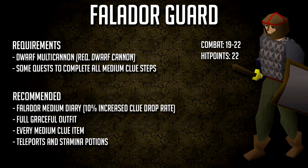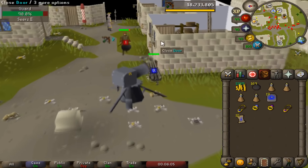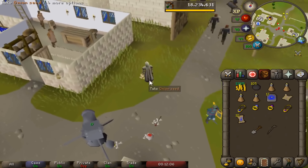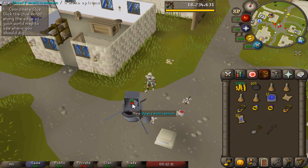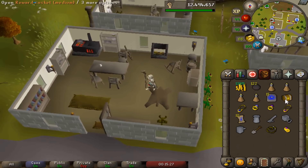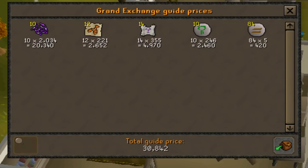Number 12: the Falador guards. These guys are amazing to kill, with a 40 mil drop potential. If you have the Falador medium diary — not too hard to complete — you get a 10% clue scroll drop rate increase on these guards, making it very efficient to use a cannon. This is the number one way in the entire game to farm ranger boots. Bring a full graceful outfit and keep a clue scroll set in your inventory since you'll be getting them so fast. You can also get holy sandals, wizard boots, Saradomin pages, Armadyl pages, ancient pages, holy blessings, and many more items.